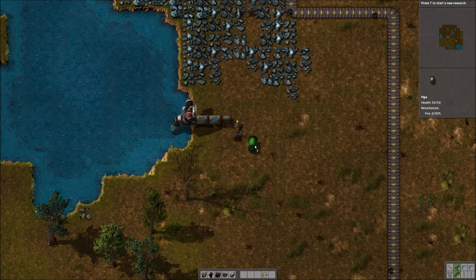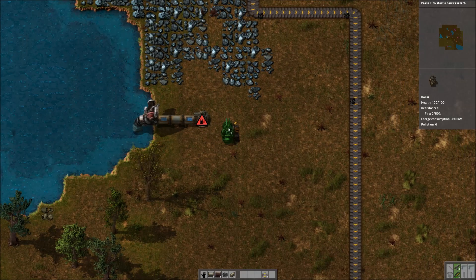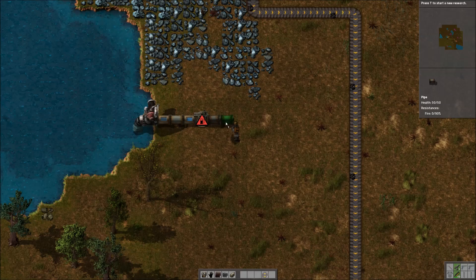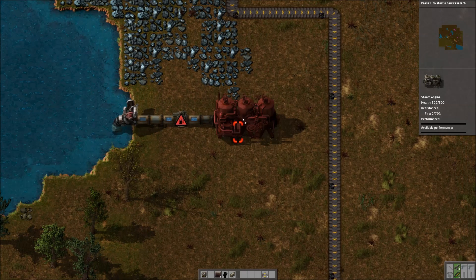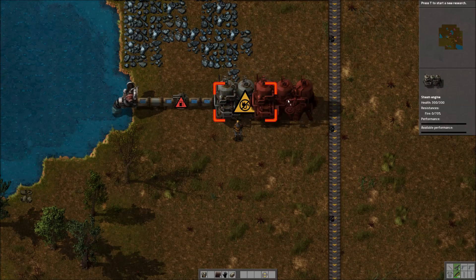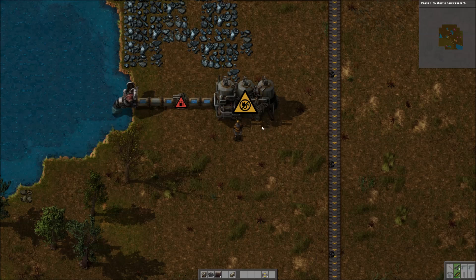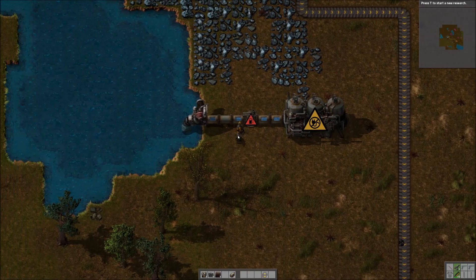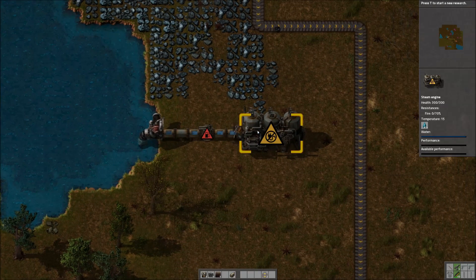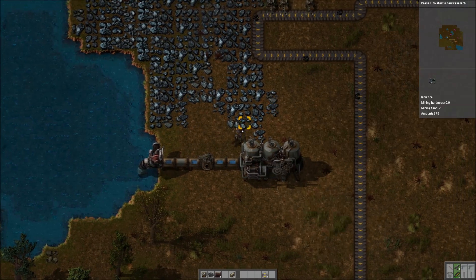Next thing you're going to do is connect that to your boiler. You're going to put your boiler on here, and then you are going to connect the boiler to the steam engine, like so. Now, this is what confused me a little bit early on as well — the steam engine having the no power icon flashing. However, this is a bit of a misnomer. It will actually be powered up. However, you do also need to add coal to your boiler.